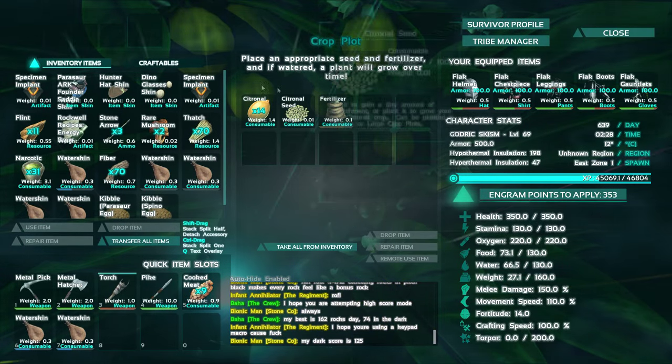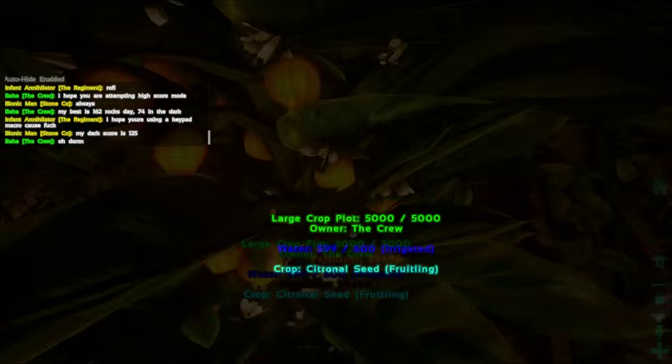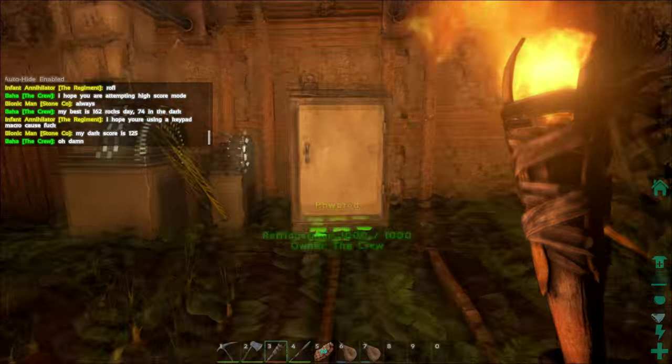This allows you to grow your different vegetables, your different fruits, and you need seeds to plant them in. Fertilizer helps them grow. Then you're going to need a water resource. You can store them in the fridge.